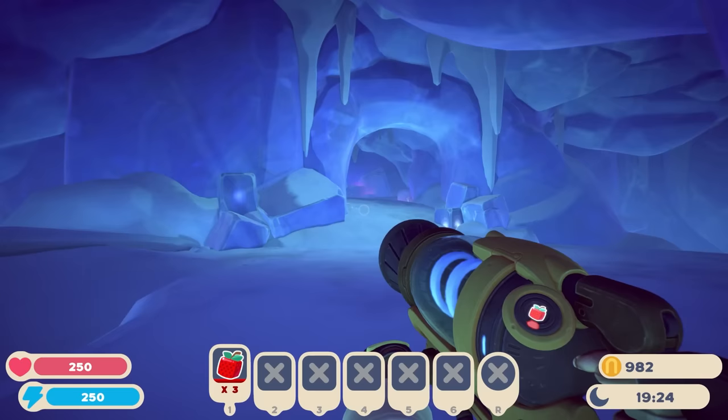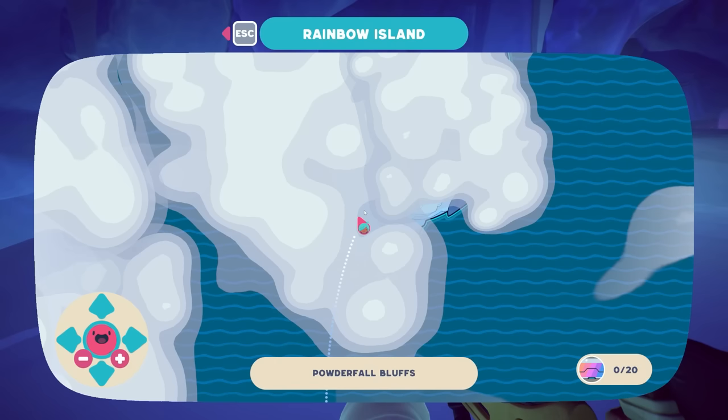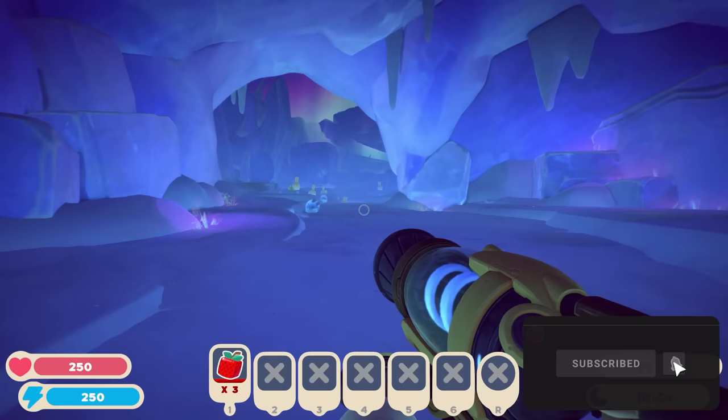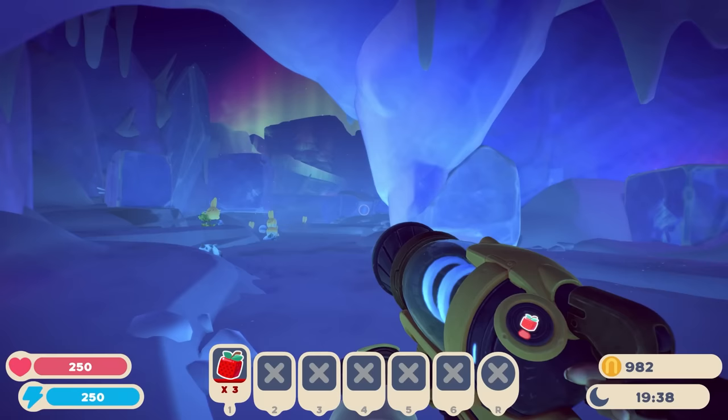What's going on everybody, welcome back to some more Slime Rancher. In the last episode we figured out how to get to our new area, the Powder Fall Bluffs, and today we're going to explore it. Hopefully you all enjoy — if you do make sure you leave a like on the video and subscribe if you haven't already. Let's get on into this.